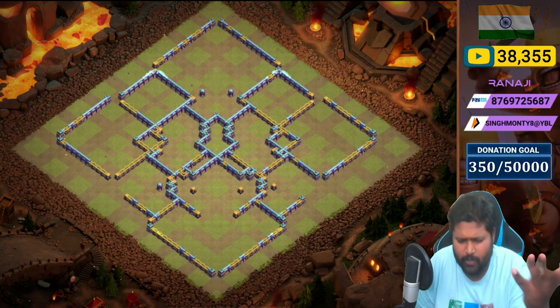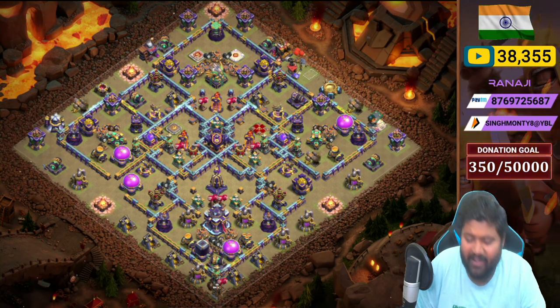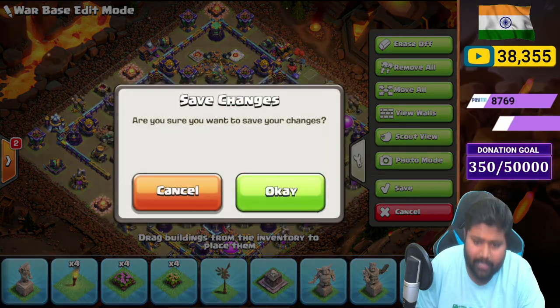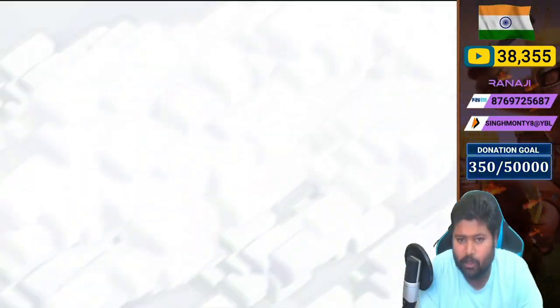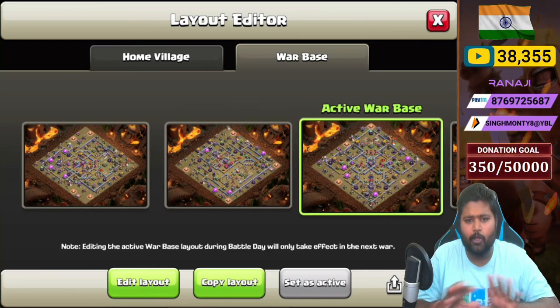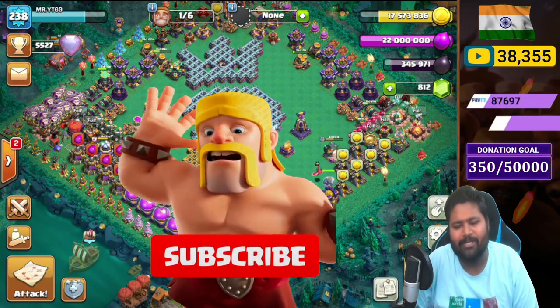I suggest using Base Number 3 in Legend League especially, because it's hard to read and hard to attack. Bases 1 and 2 you can use in war — they're hard to three-star. The defending CC is the same for all: three Ice Golems and five Archers. All base links are provided in the video description so you can easily copy the bases.